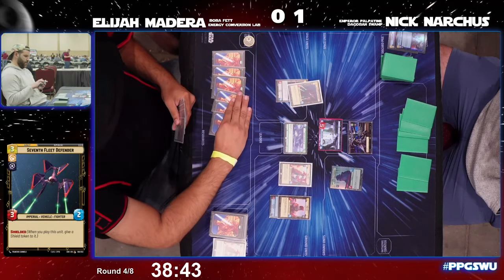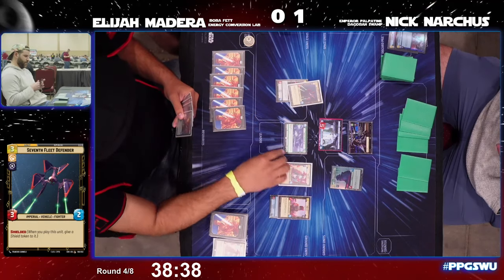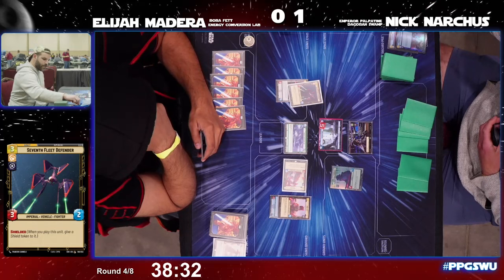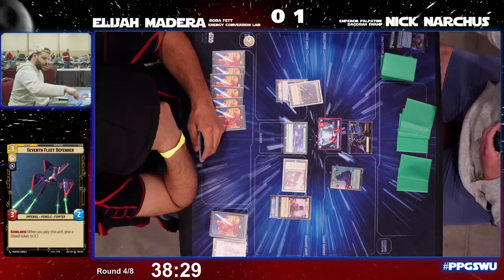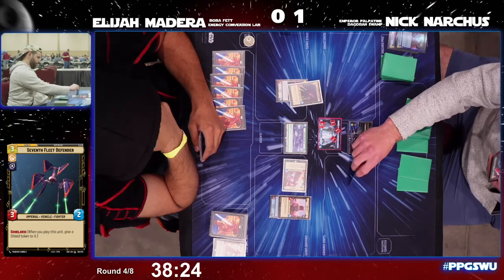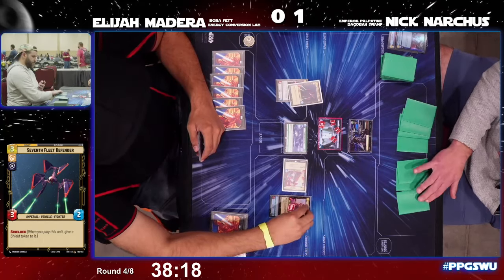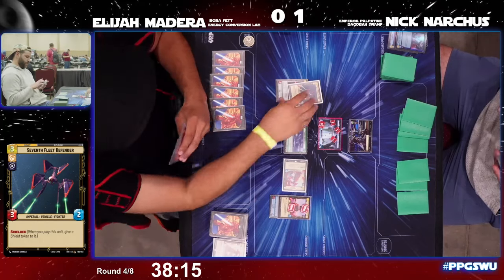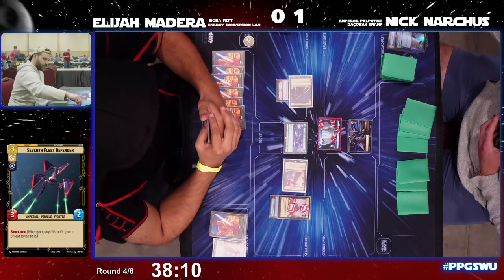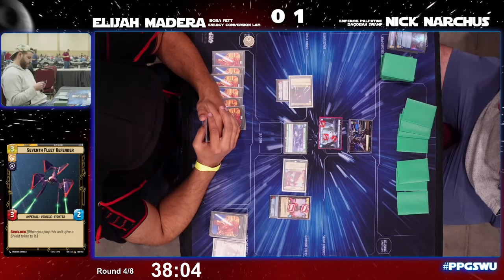Elijah has plenty of options and he's just going to attack with the non-leader Boba Fett unit — three damage on the base. Then here comes the Super Laser Technician dealing two damage to the Boba Fett leader unit, putting Nick up to seven resources. Then Elijah with three more damage from the attack of Seventh Fleet Defender.